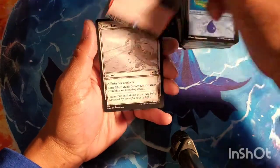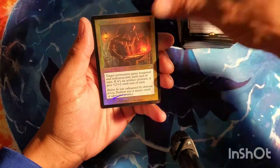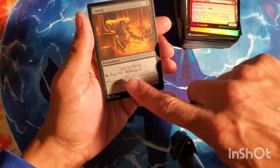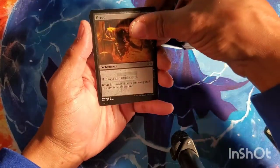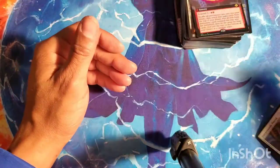Marauder extended, Lens Flare, Blacksmith Skill, Gargadon sketch foil, Greed etched — it's like a black bar and I wondered about the watermark — etched Wonder, and extended Glimpse of Tomorrow foil.